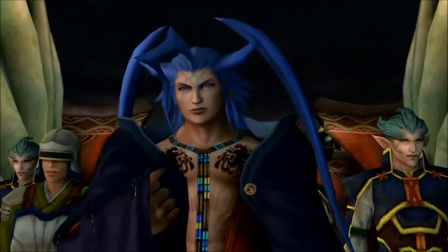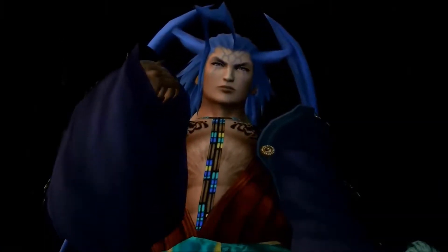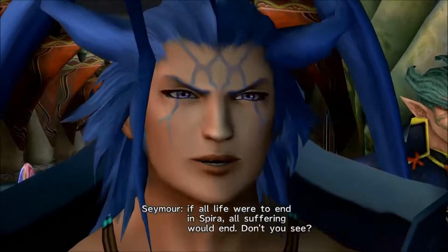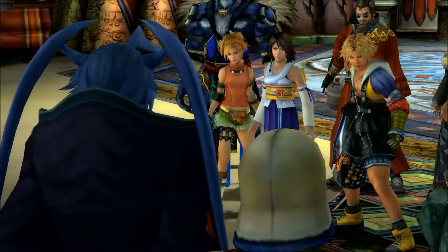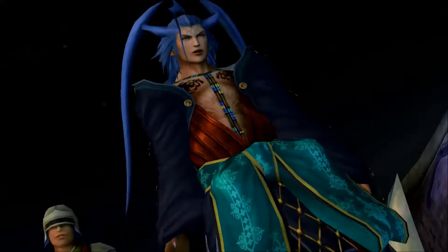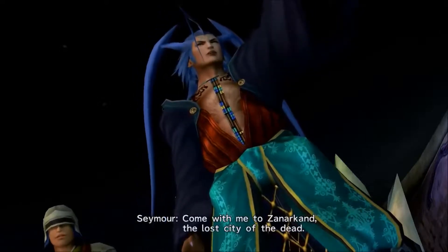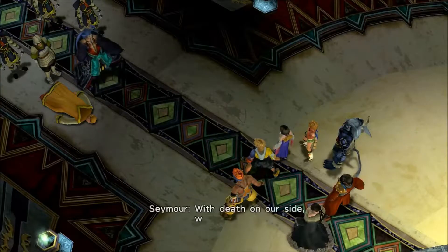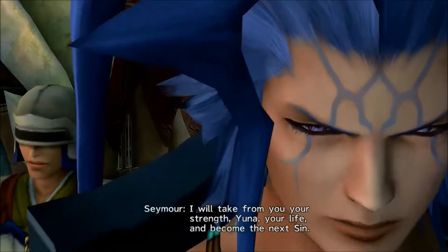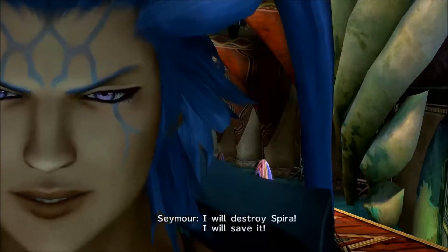Death is a sweet slumber. All the pain of life is gently swept away. So you see, if all life were to end in Spira, all suffering would end. Don't you see? Do you not agree? That, Yuna, is why I need you. Come, Lady Yuna, come with me to Zanarkand - the lost city of the dead. With death on our side, we will save Spira. And for this I will take from you your strength, Yuna - your life - and become the next Sin. I will destroy Spira. I will save it.